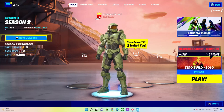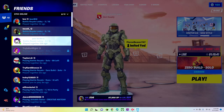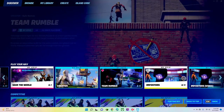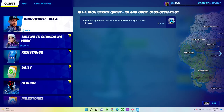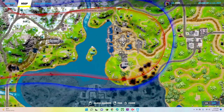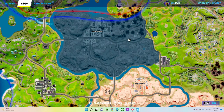Hey guys, today I will be showing a glitch — this is going to be a very short video. I noticed there was a glitch at the new location on the map called the collider. If you haven't seen this already, the glitch is going to take place here — you can glitch through a wall and I'll be showing you this.